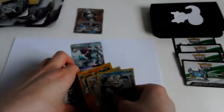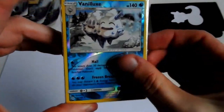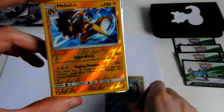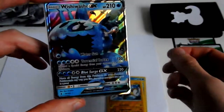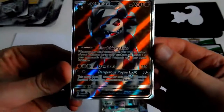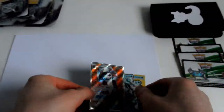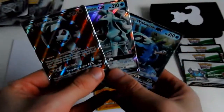To review the pulls on this video, we have: Vanilluxe Reverse Rare, Sharpedo Reverse Rare, Heliolisk Reverse Rare, Wishiwashi GX, Alolan Ninetales GX, and Lycanroc GX Full Art. That's nice — and to celebrate the three-hit part we got in this Blister Booster Box...